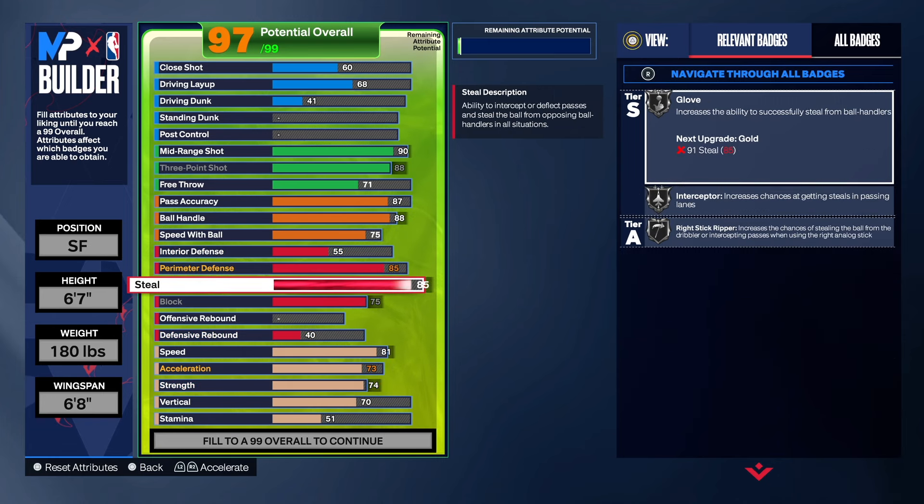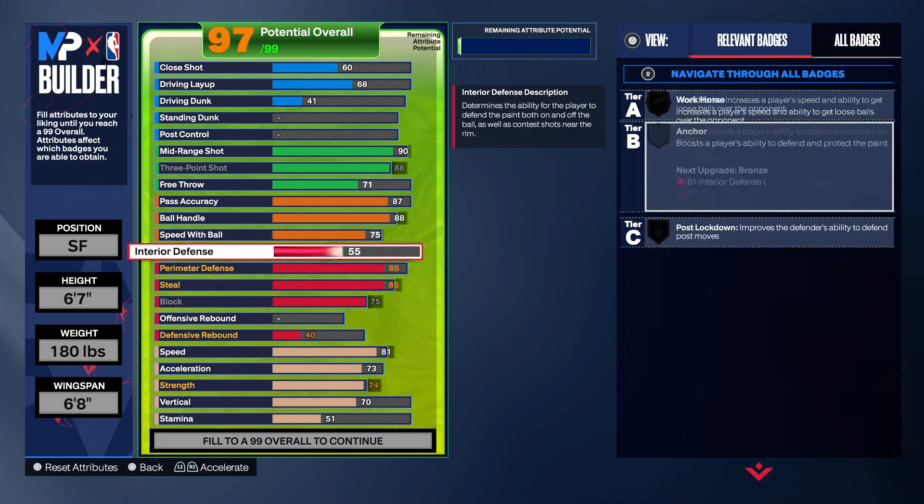We got a lot of silver badges and a lot of 80s in certain categories on this build, which is not bad in my opinion. This is a rare build, so don't be expecting it to have everything in one category. Any build that has attributes in the mid and high 80s — I think that's good. That's what we got for the defense.